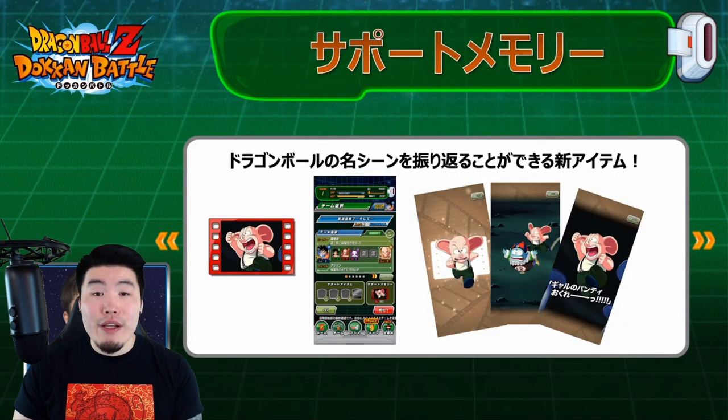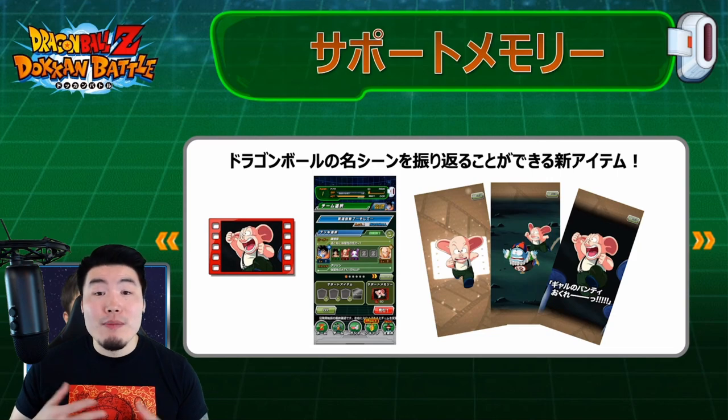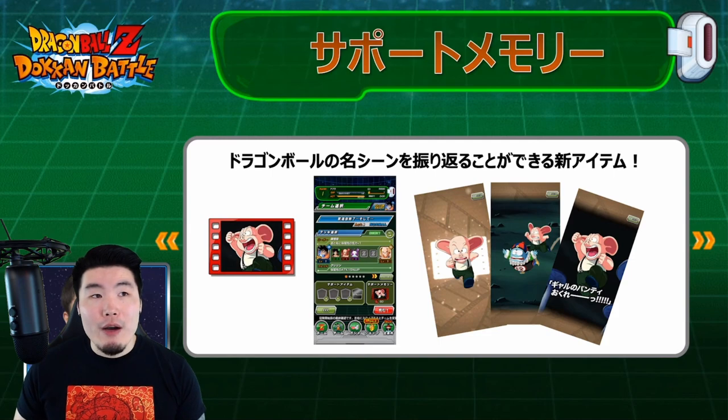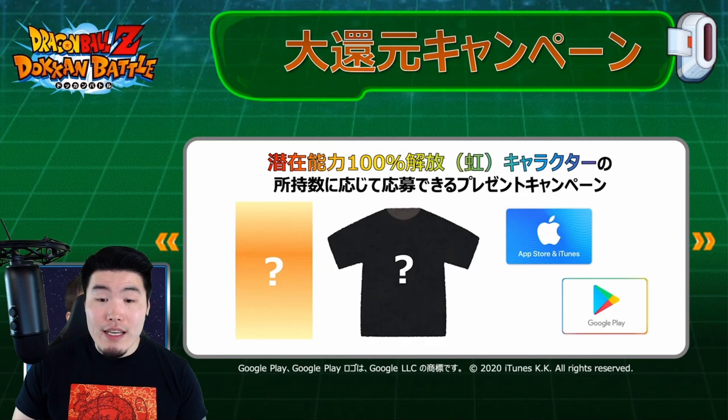Here's a preview of an upcoming support memory involving Oolong and Pilaf. There will be quite a few support memories coming out when the anniversary starts — we already know about at least five or six, including the Frieza one, the Goku tail one, the Wiss one, Gohan and Icarus, and one involving Zeno as well.